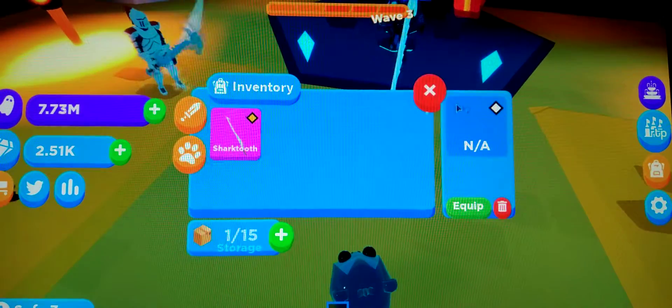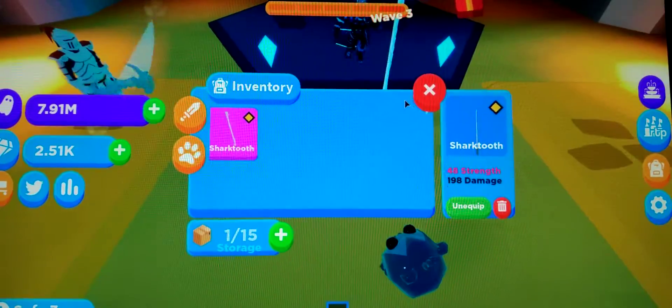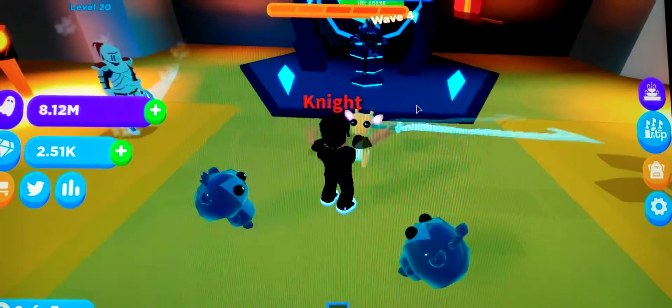It says something in the chat about the weight of the weapon — like the lighter weapons, they swing faster. So I guess the weapons with the least amount of damage swing faster, such as like a dagger.